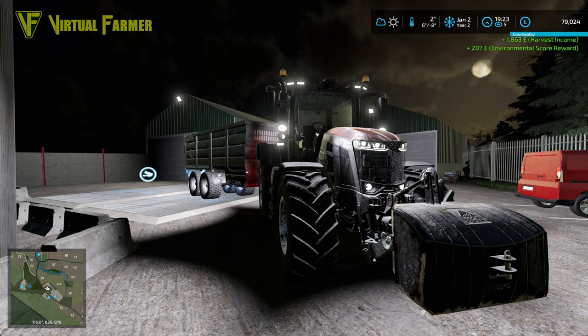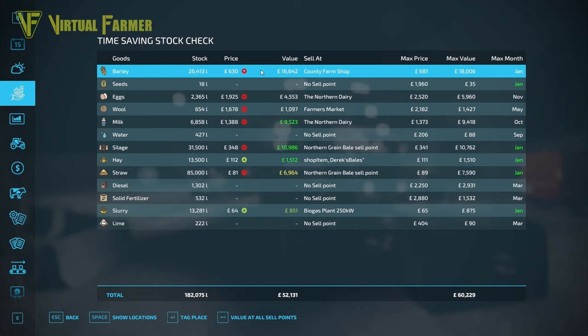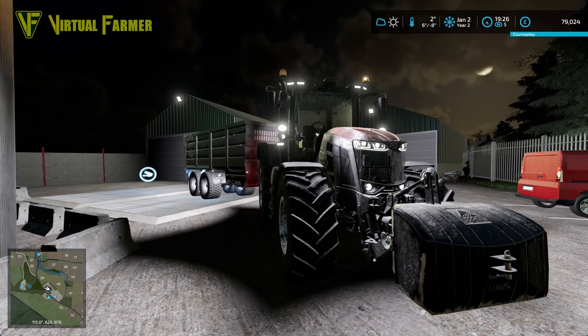Unfortunately, we've not been able to sell the barley today. The price is dropping, which is unfortunate, so we're probably going to miss best price for that. Silage is still good, milk is still good — so maybe we'll be lucky and that good milk price will last till the morning so we can get a little bit more. For now though, we've done everything we can do today, so I'm going to leave this here.